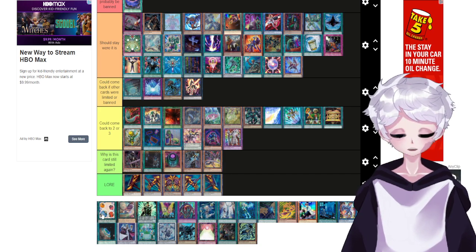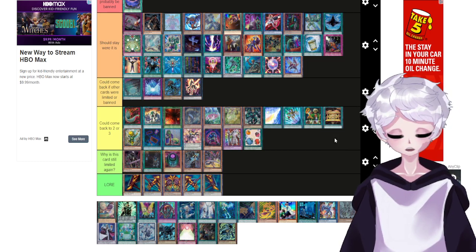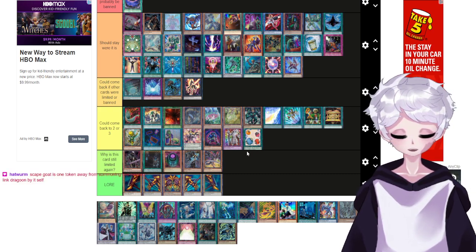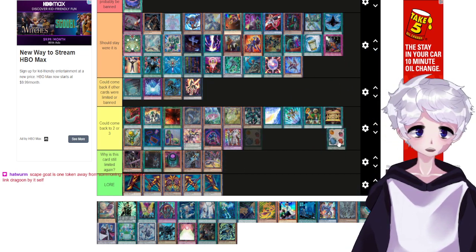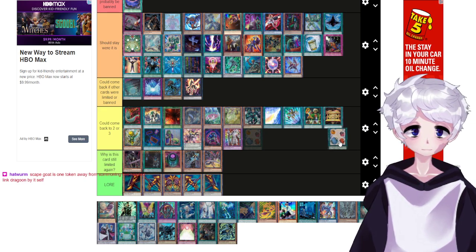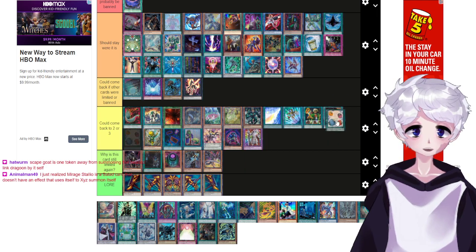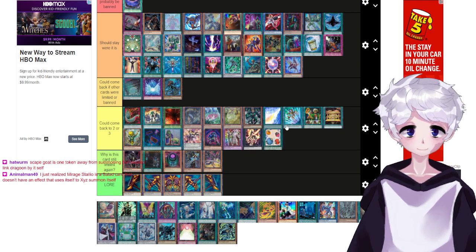I'm not sure about Scapegoat. I think Scapegoat could probably come back — it was banned when it was hard to OTK decks, and that's kinda not a problem anymore. But do we really want to live in a world where Scapegoat can be at three? Scapegoat used to give decks really easy access to a Link 4, but I just don't think that's going to be a thing anymore.